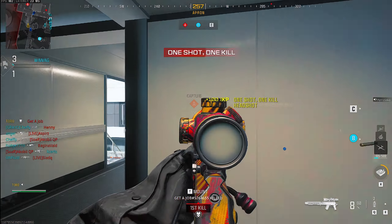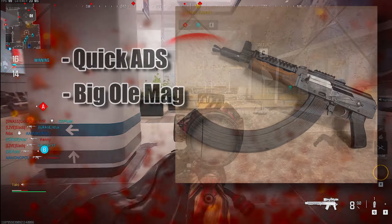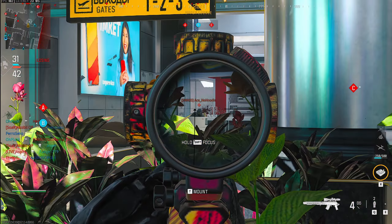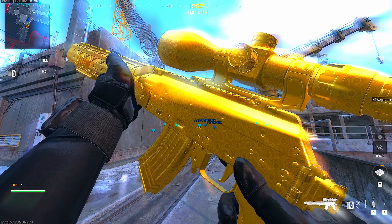Now, the Longbow is definitely one of the funnest snipers to use. That joint has a quick ADS and a big old mag — 30 rounds. I didn't even use half the clip before I died. The only drawback for me personally is it gave me marksman rifle vibes, but not a bad gun at all.